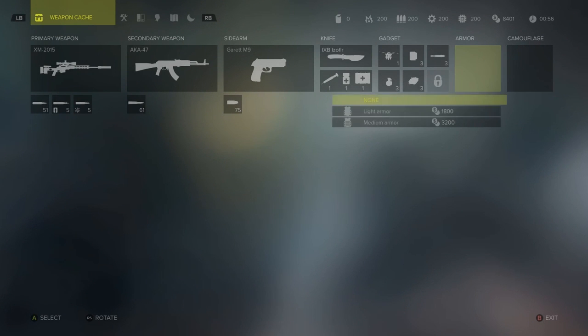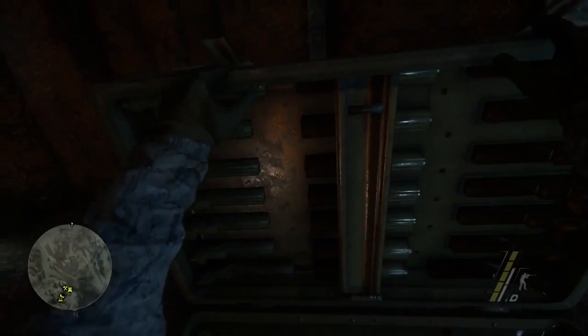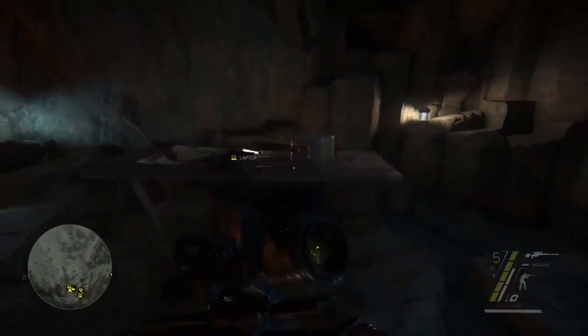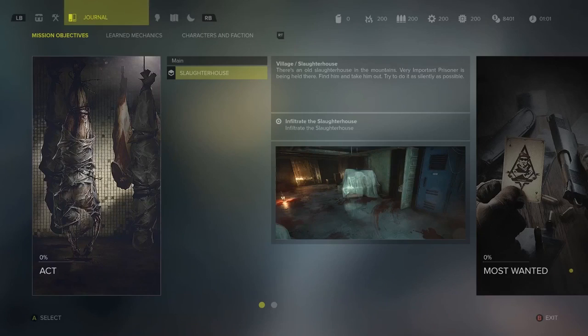Once we've got that, we take on some armor and we're good to go. We'll quickly confirm our selection in the laptop, and the screen on the left gives us an idea of what we can expect on this mission.